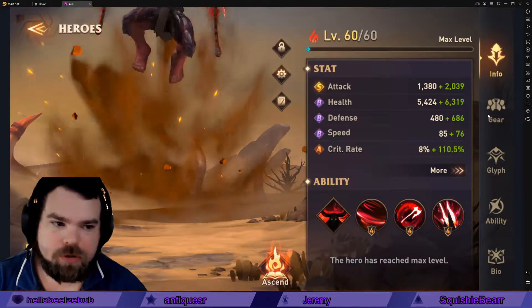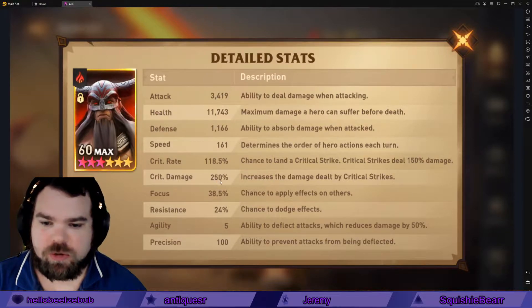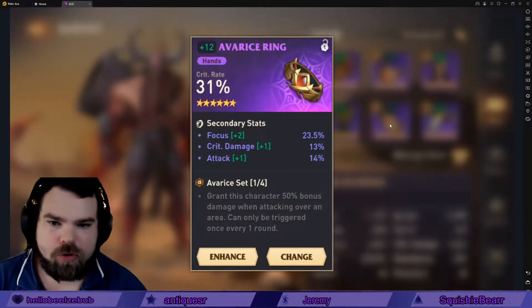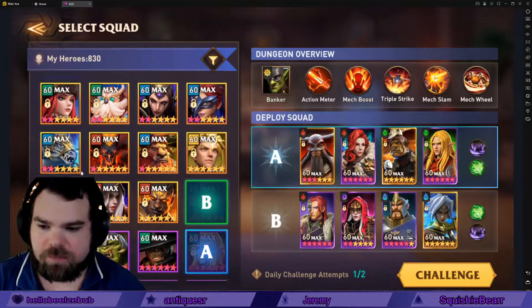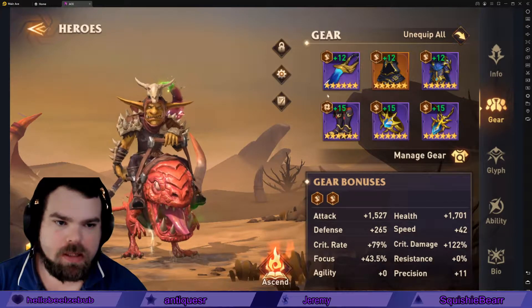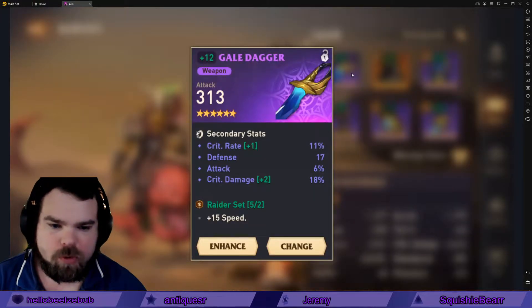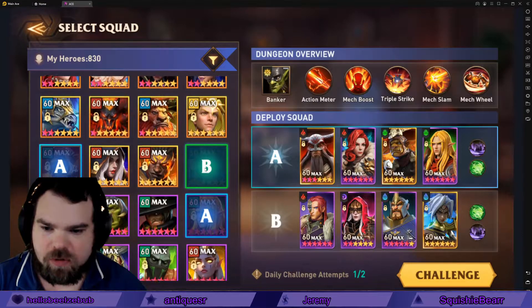I'll show you the gear and stats on all the champions. Hector is at 3.4k attack, 161 speed, 118 crit rate, and 250 crit damage with 38 focus — he's in a cursed set with some two-piece off-pieces. Gubeg is at 3.2k attack, 203 speed, 99.5 crit rate, and 278 crit damage with 43 focus, in a full raider set with an offset of boots. We could push more damage if I plus-15 him, but nothing too fancy.